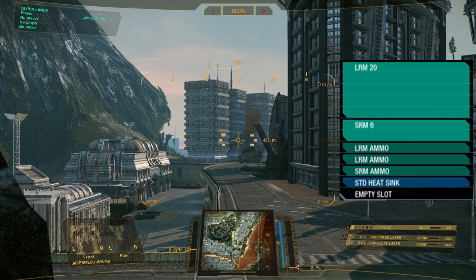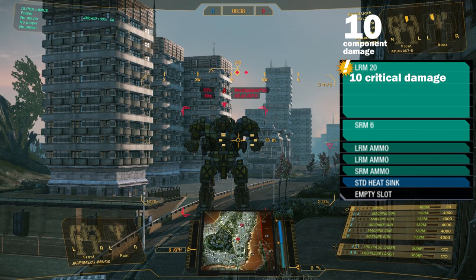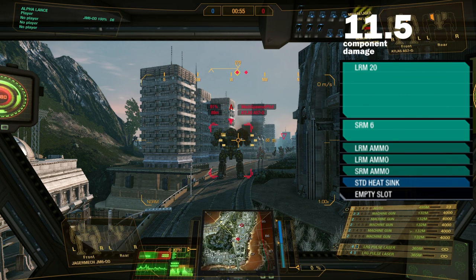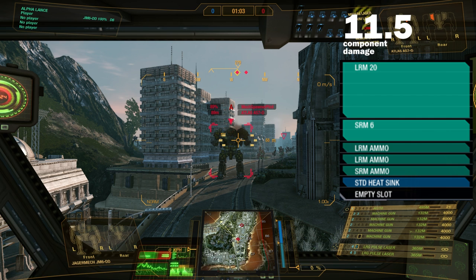There's one last thing I want to mention. Some may be disappointed that critical damage only applies to equipment stored in the component — but that's only half true. 15% of the critical damage dealt to equipment is splashed back to the component. So if you hit with an AC10 and deal one critical hit, 1.5 damage is splashed back to the component, meaning you actually deal 11.5 total damage. If you're going full machine guns, these numbers can rack up really fast.